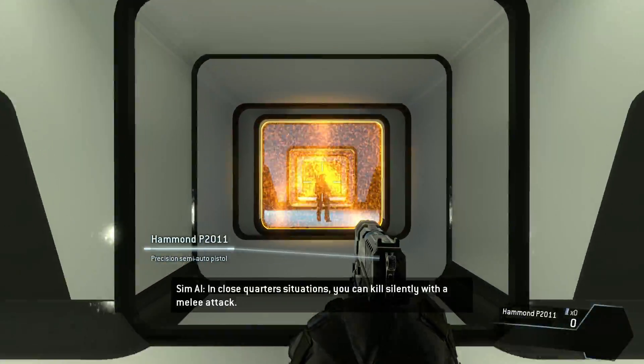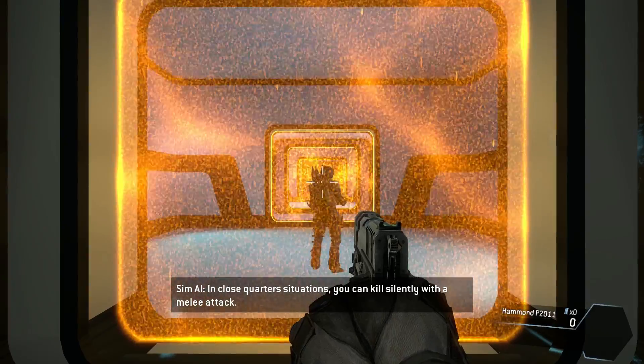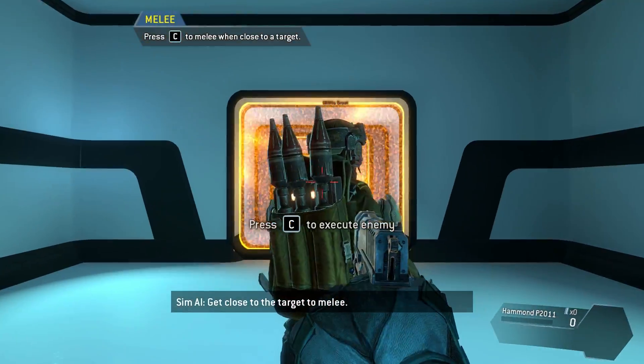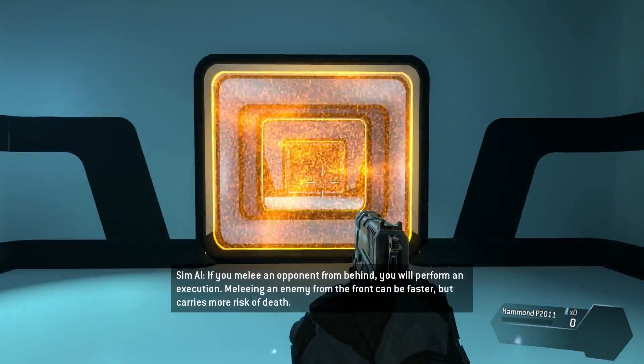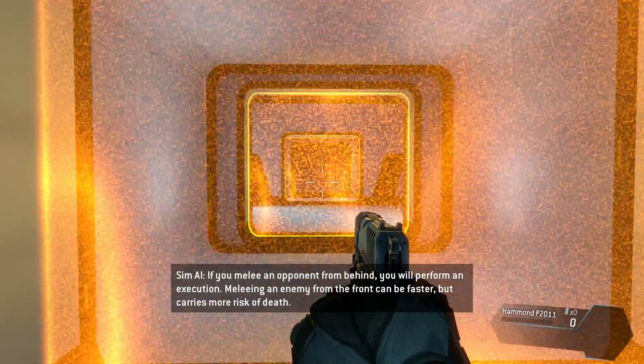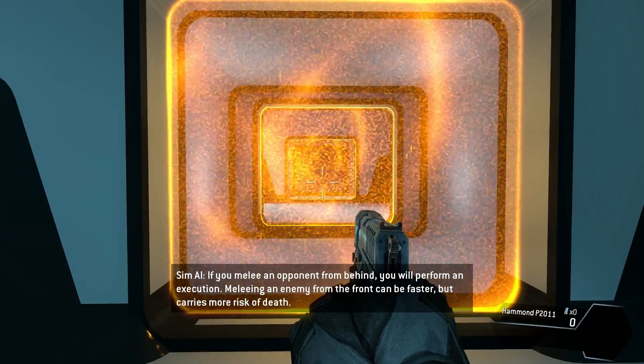I get a pistol too — this is a funky pistol. In close quarters situations you can kill silently with a melee attack. Get close to the target to melee. If you melee an opponent from behind you will perform an execution — oh my god, that was brutal! Meleeing an enemy from the front can be faster but carries more risk of death.